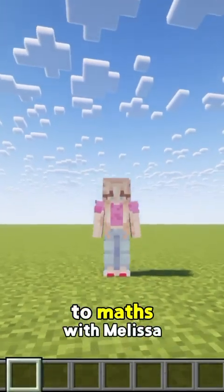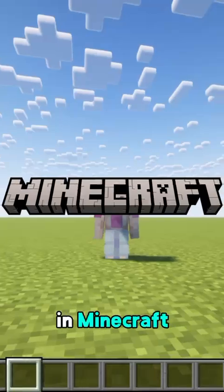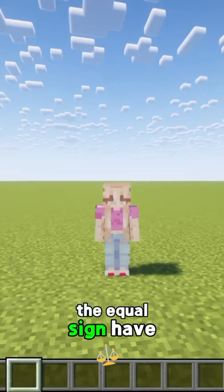Hey guys, welcome back to Maths with Melissa. Today we're solving equations in Minecraft. An equation tells us two things are equal, like both sides of the equal sign have to balance.